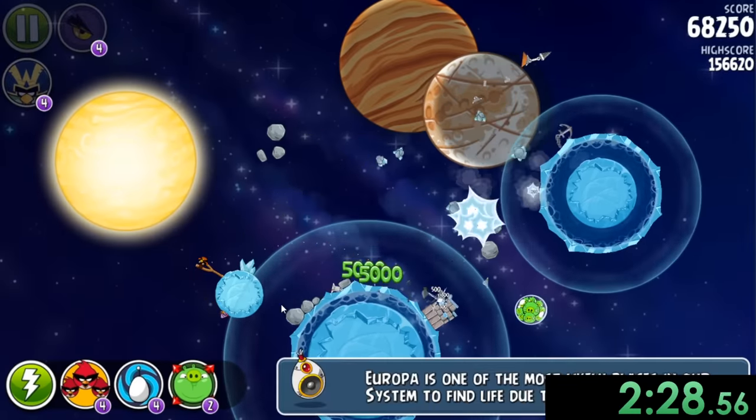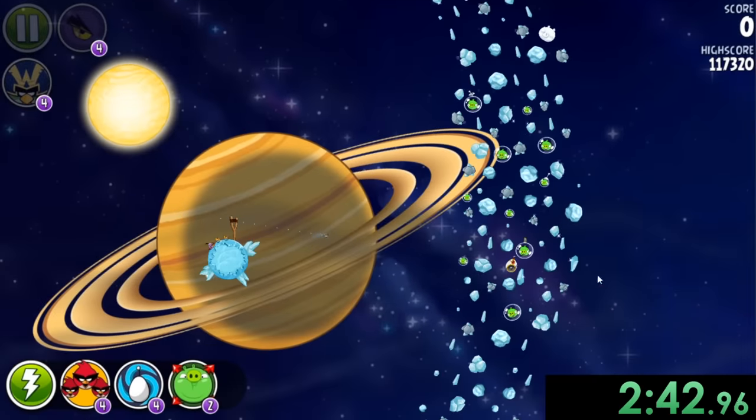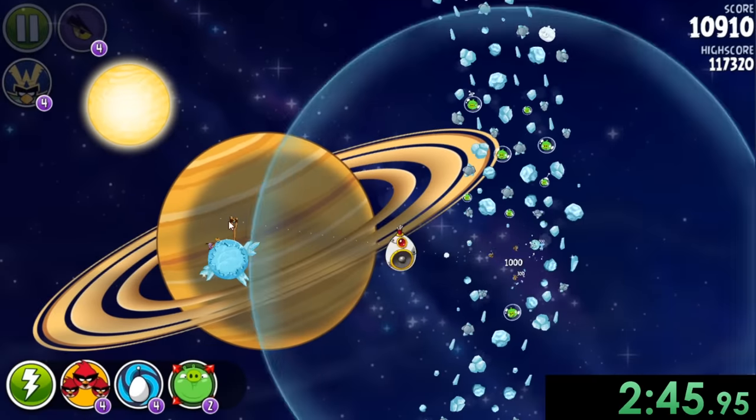I'm going to hit this and try to hit that stuff up there to kill all these guys. They're just sitting all together in one bubble. This level feels like kind of RNG to try to get all these pigs because they're in very annoying positions. Like you can see right here, why have I not hit all of them? Sometimes you do, sometimes you don't, but we were able to somehow finish it out right there.